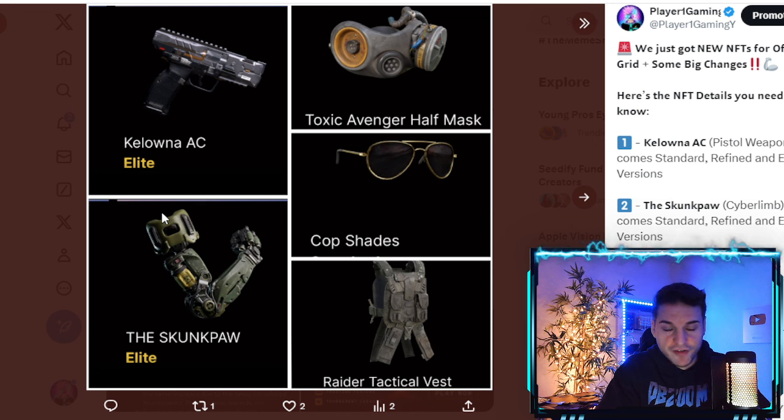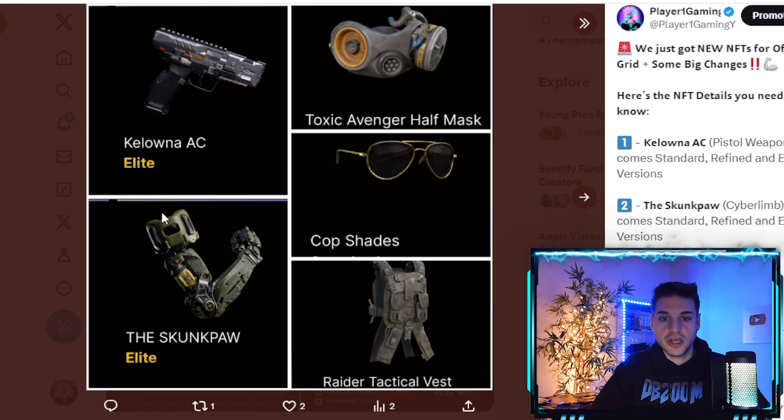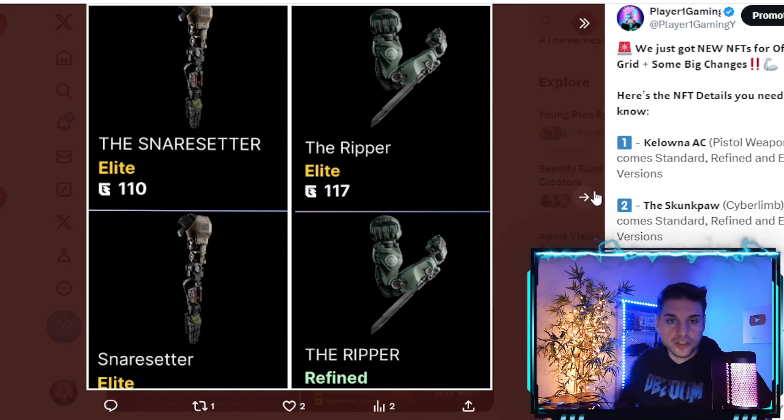The next NFT is called the Toxic Avenger Half Mask, a customization headpiece — basically a hazardous mask skin for the game. You can only farm this in elite version. Then there are the Cop Shades, also a customization, only available in standard version — technically the cheapest or lowest-tier NFT of today's drops. Finally, the Raider Tactical Vest is a brand new vest available only in elite.